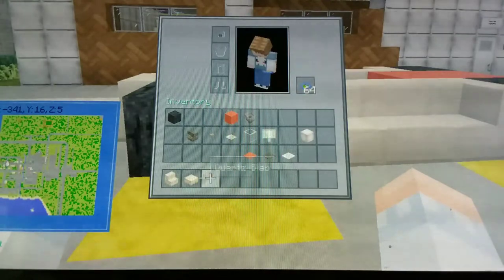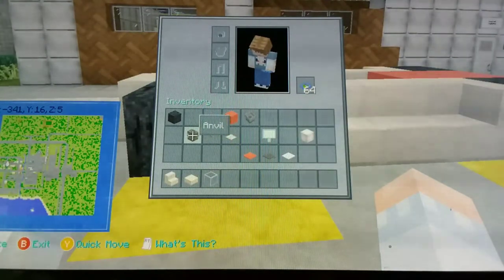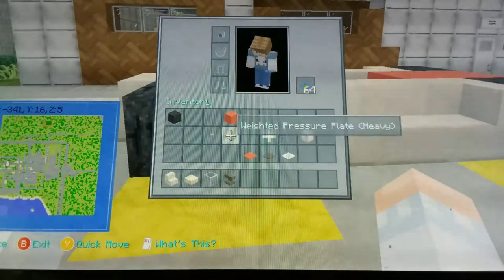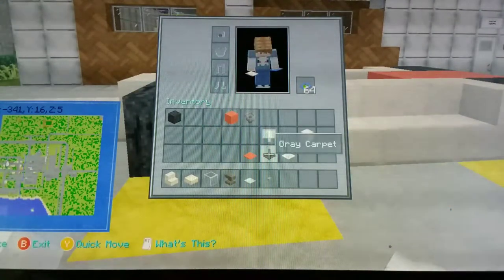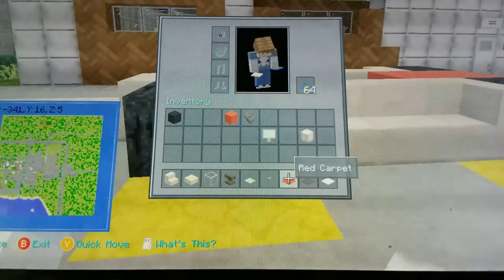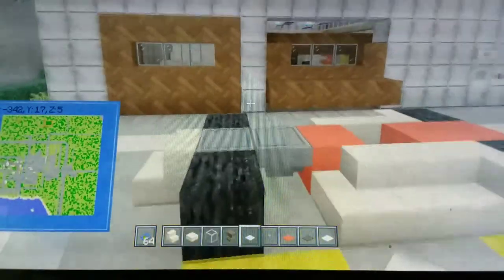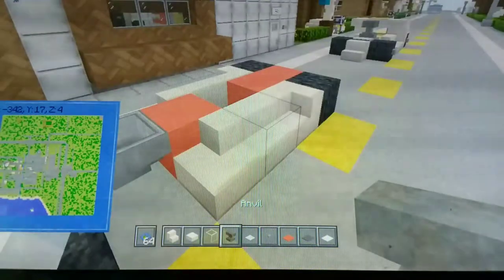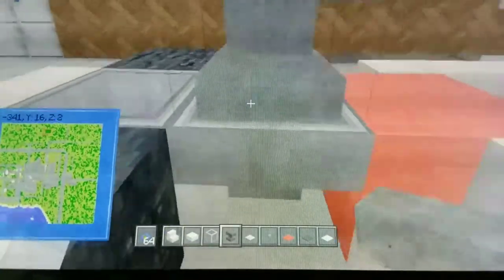Keep out your stairs and your slabs. Get out your glass, your anvil, your pressure plate, and your buttons, along with the carpet that you're using — gray carpet and white carpet. Then use your anvil and place that on top of the second hopper.